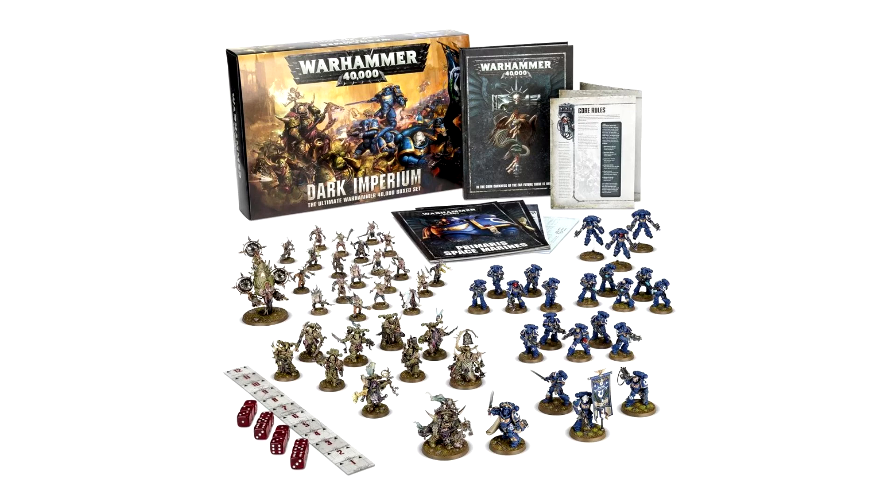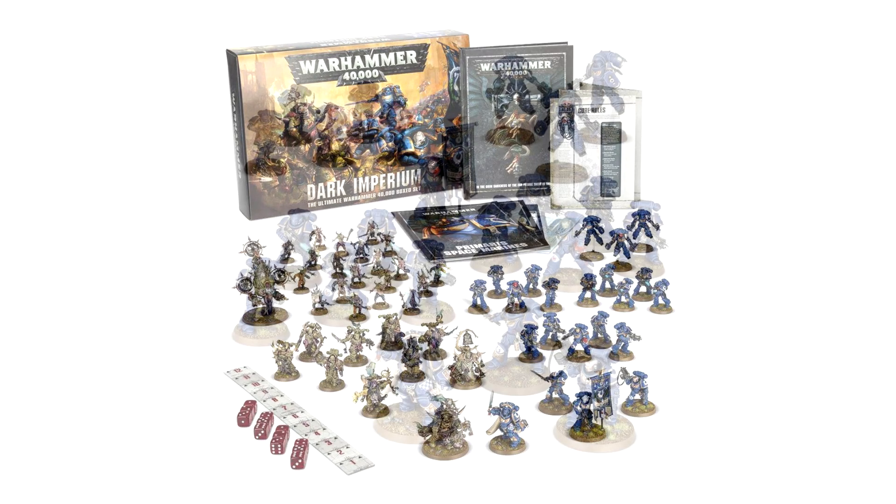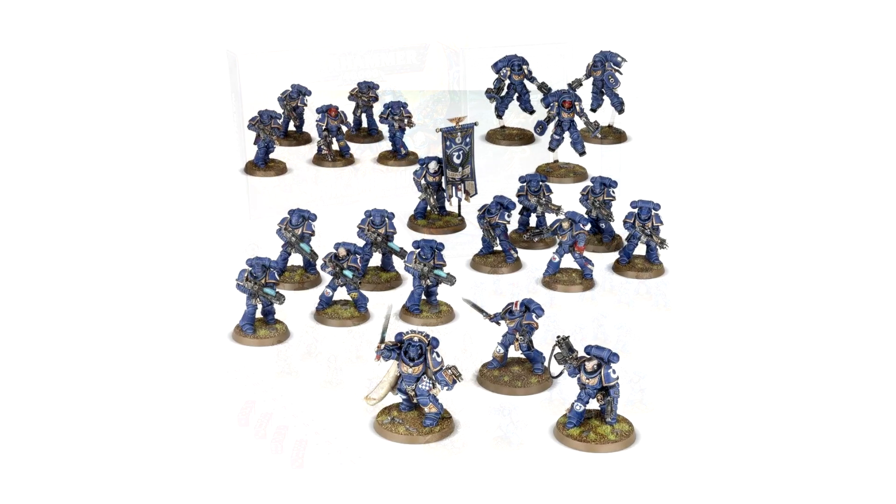It really is a massive money saver when you price the actual models out themselves, because some of the HQ units are basically £20 on their own. The box sets with Hell Blasters and stuff — when you put all that together, it is more than the actual box set itself. For those who don't want the Death Guard and haven't got any friends to split it with, then your best bet is eBay. I actually bought one for about £45 — the entire Primaris half of the Dark Imperium box set.